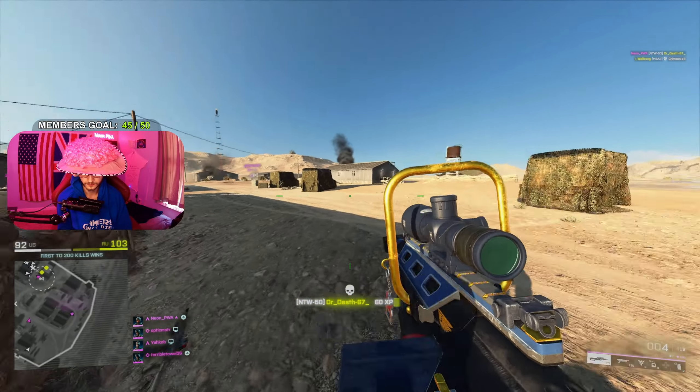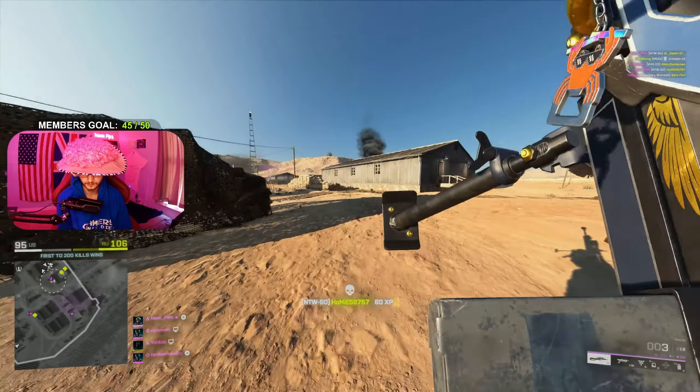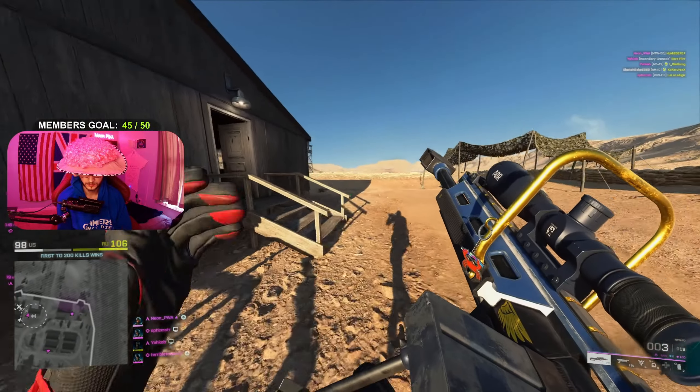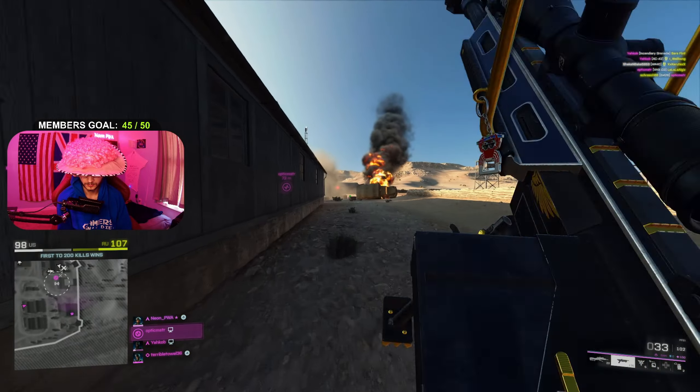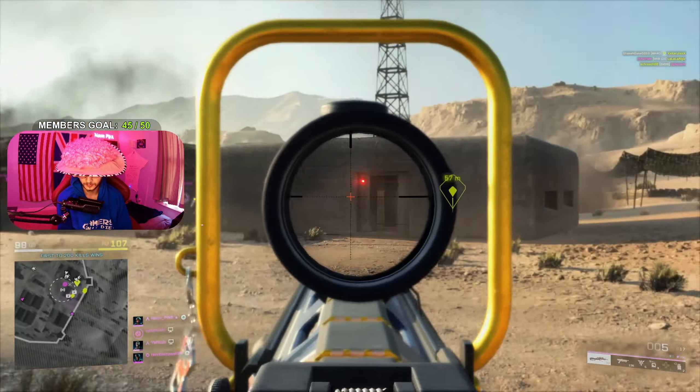The second one is rounds played of Conquest — all you need to do is play one round of Conquest. And then the last tier one challenge is distance traveled. It never actually tells you how far you need to travel, but it says you just need to do it in a vehicle. The best way to do this is just get a jet and fly around the map.